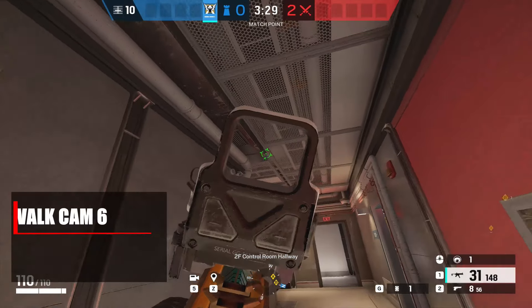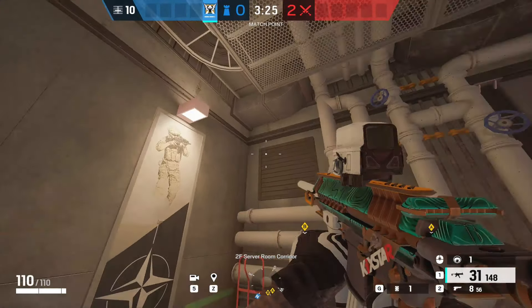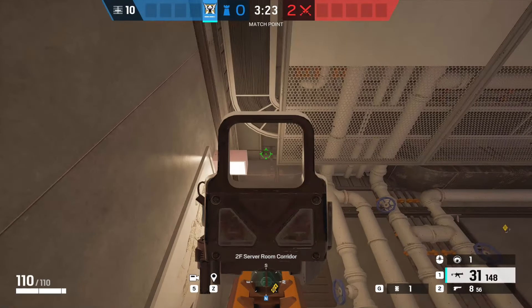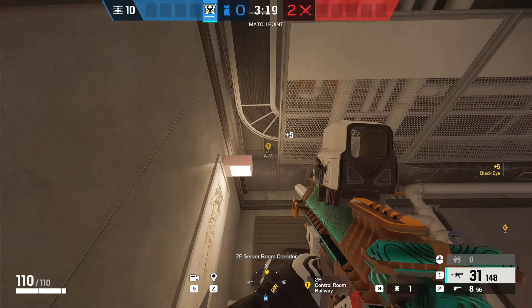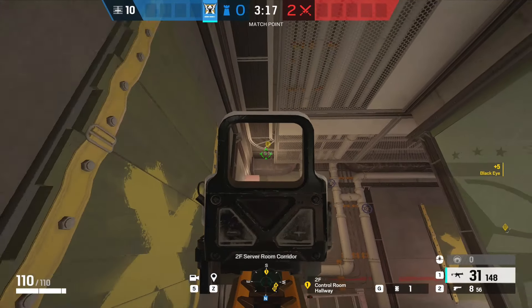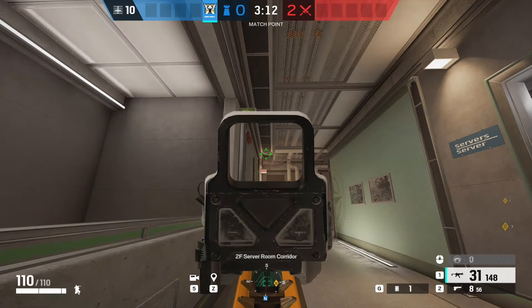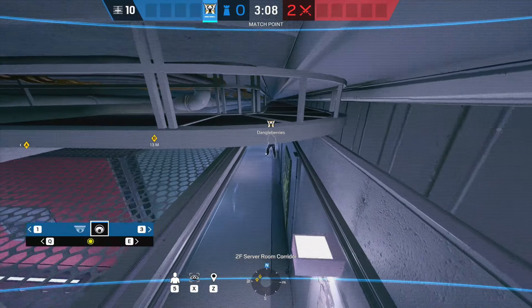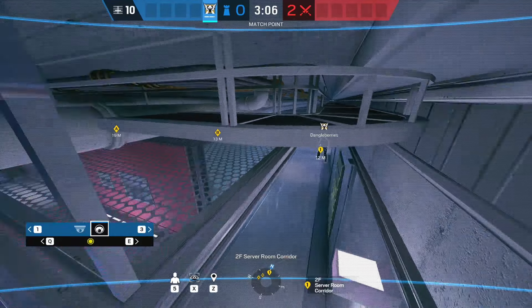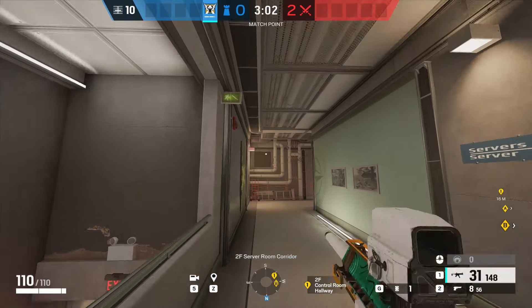The variation to this cam is in 90, right in the corner next to the vent — you can place the cam in that little gap in the ceiling. Anyone coming up green stairs cannot see this cam from the very top; it's completely invisible to them, so you can give a lot of intel to your teammates and they won't know where the cam is. You can also see down towards the very top of red stairs, making this another really strong cam.